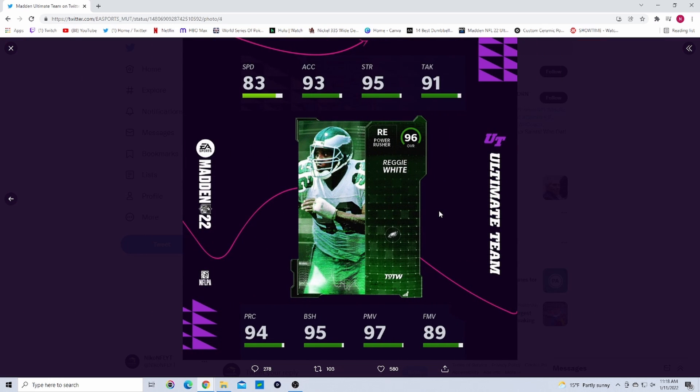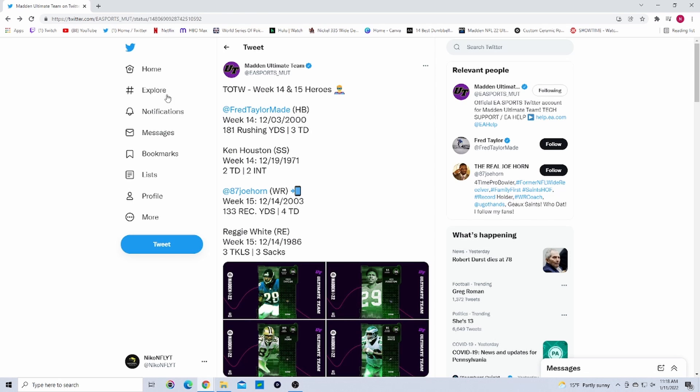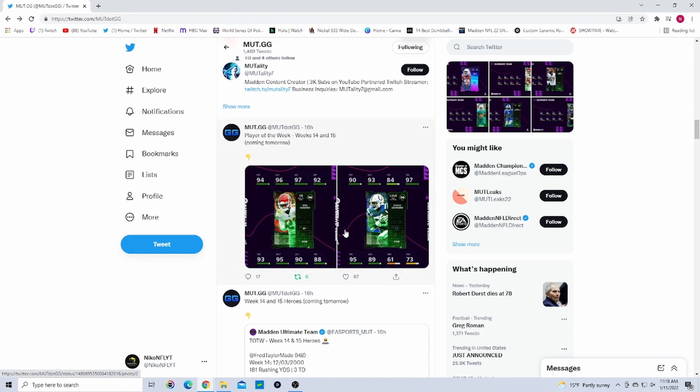And they get Reggie White — this card is absolutely insane. 83 speed, 93 acceleration, 95 strength, 91 tackling, 94 play recognition, 95 block shedding, 97 power move, 89 finesse move. Powered up he gets 90-plus on both, and a 98 power move with 84 speed, 95-plus on both strength and block shedding. Reggie White is going to be incredible — absolutely insane card, one of the best.